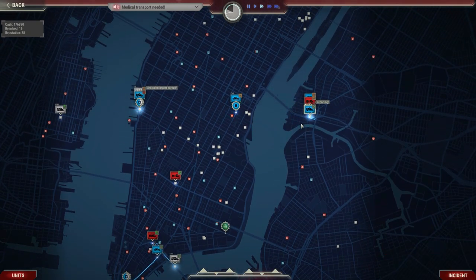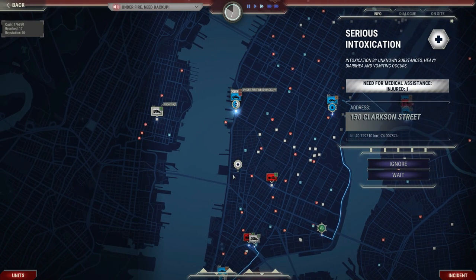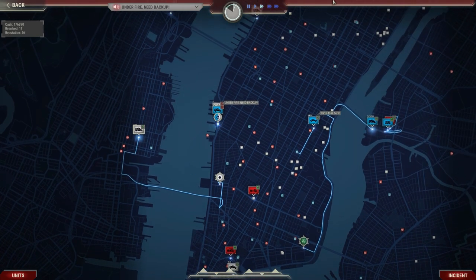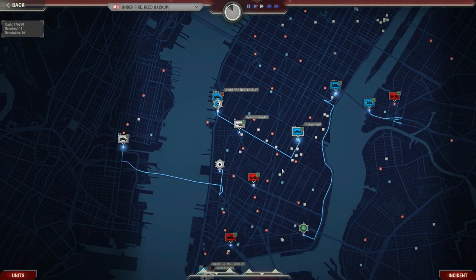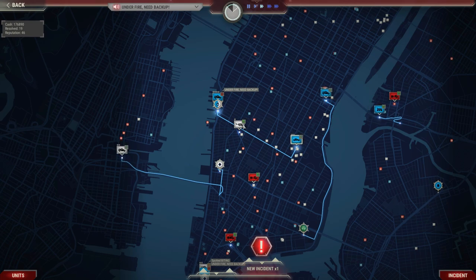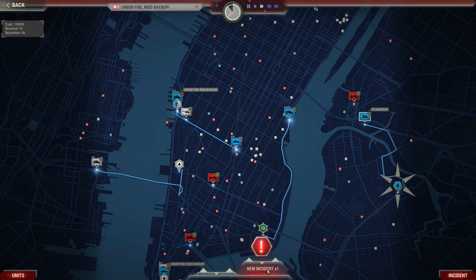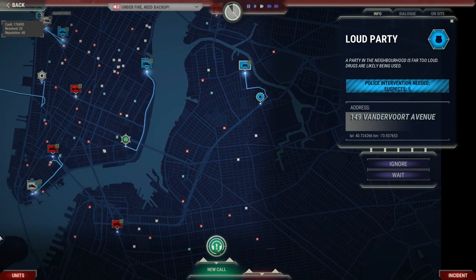This cop is going to drop off his prisoner at a police station, and then we can deploy him. Shots fired — new incident, we need medical, we're under fire and need backup. We let them drop the prisoner off quickly and then send the patrol car over to back up the officers under fire. There's also a police intervention needed with five suspects — that could get serious. I want to send backup just in case.